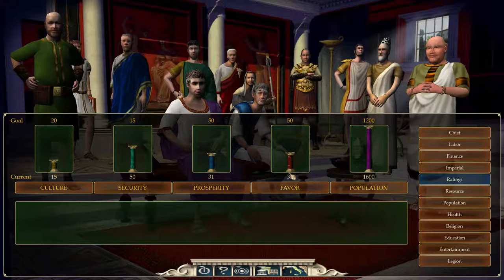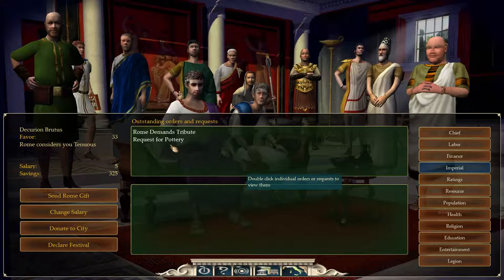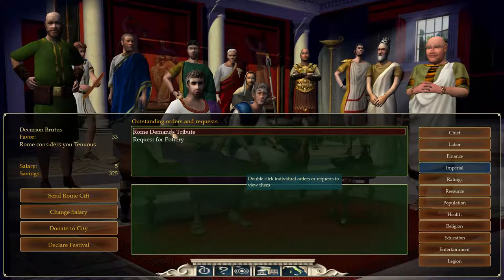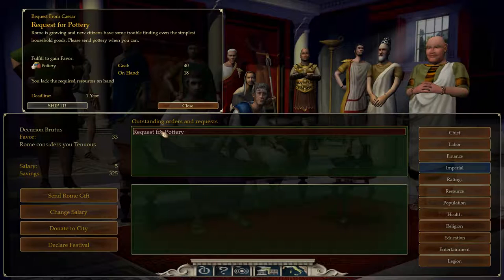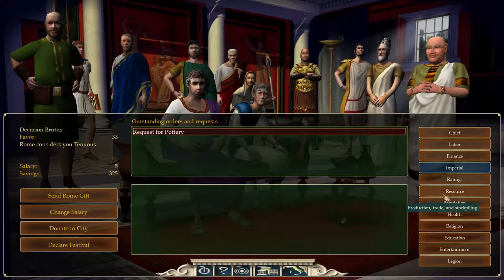Caesar is demanding wine, denarii, and pottery. The wine I've just shipped off to him. Rome considers your efforts to be mediocre, so I've just shipped off the wine. I've still got an outstanding tribute for denarii, which I can actually do now — let's do that. The last one's for pottery, which I'm currently acquiring. I've got a year to do it — I've only just got it.